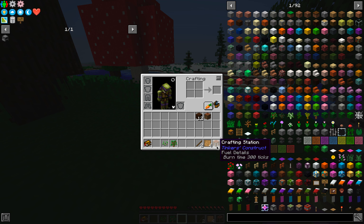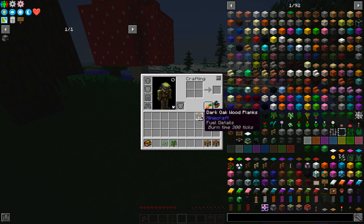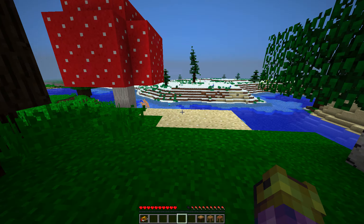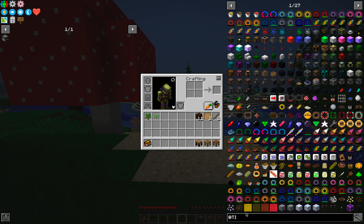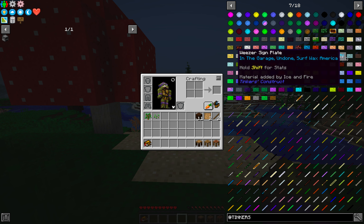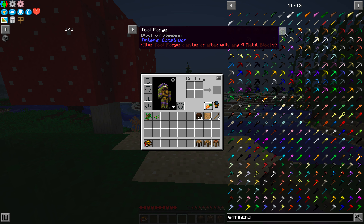Make this into a crafting station - this is one of the basic blocks for Tinker's Construct. Put a part builder over there, that makes a tool or station. Stencil table - this is what you use to make stencils for your weapons. I'll show everything in a minute and what it actually does. This is basically one-on-one for tool creation in Tinker's Construct. Tinker's Construct is like a blacksmith mod. There's also pattern chests where you can put your patterns in.